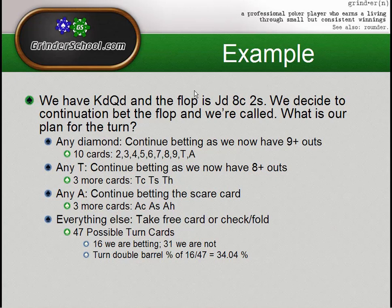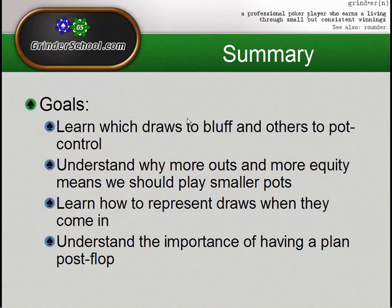Alright, to summarize Lesson 6: you've learned which draws to bluff and others to pot control — pot control simply means not playing a big pot until we hit our hand, essentially eight or nine out draws. Understand why more outs and more equity means we should be playing smaller pots to maintain implied odds. Learn how to represent draws when they come in, and understand the importance of having a plan post-flop.